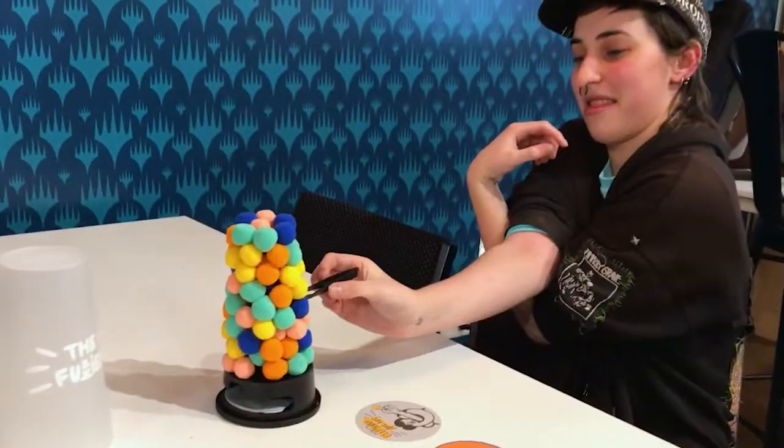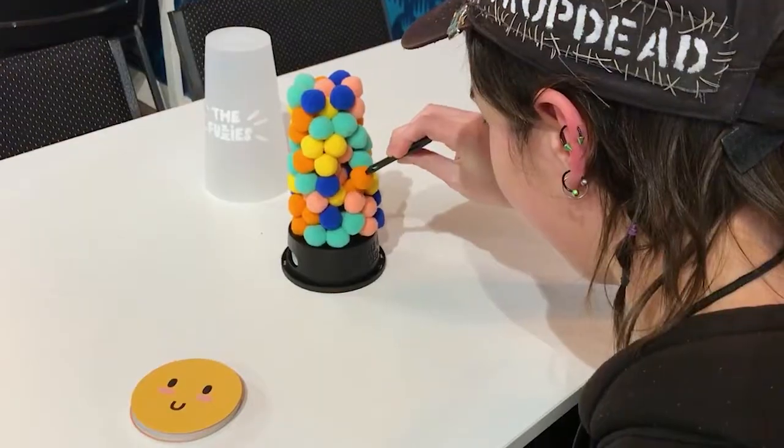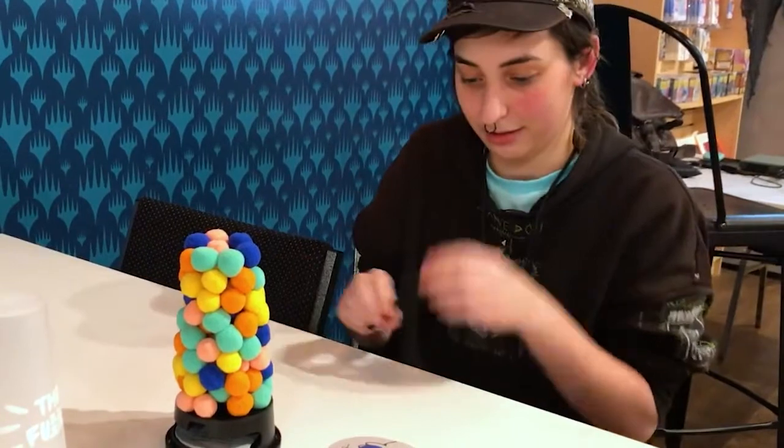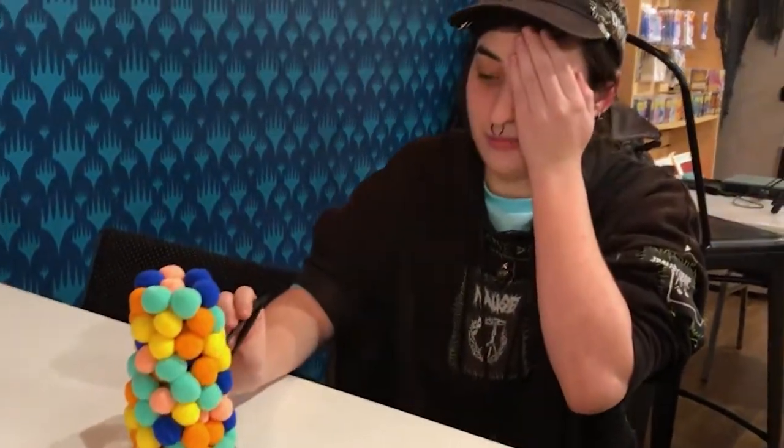Some examples of the challenges you might face in The Fuzzies: Elephant Arms, using your non-dominant hand, and placing a ball on the tower with only one eye. I feel like this is one of those games that you can play with as many people as you like and for as long as you like.